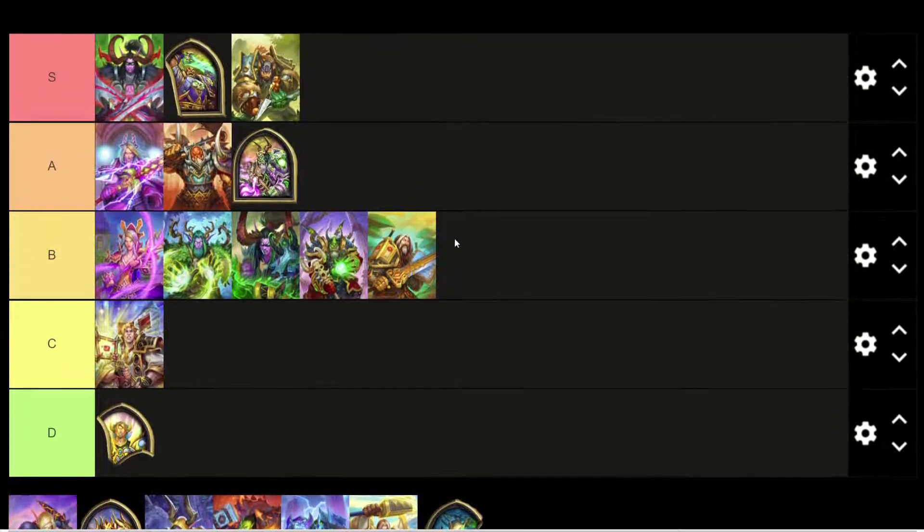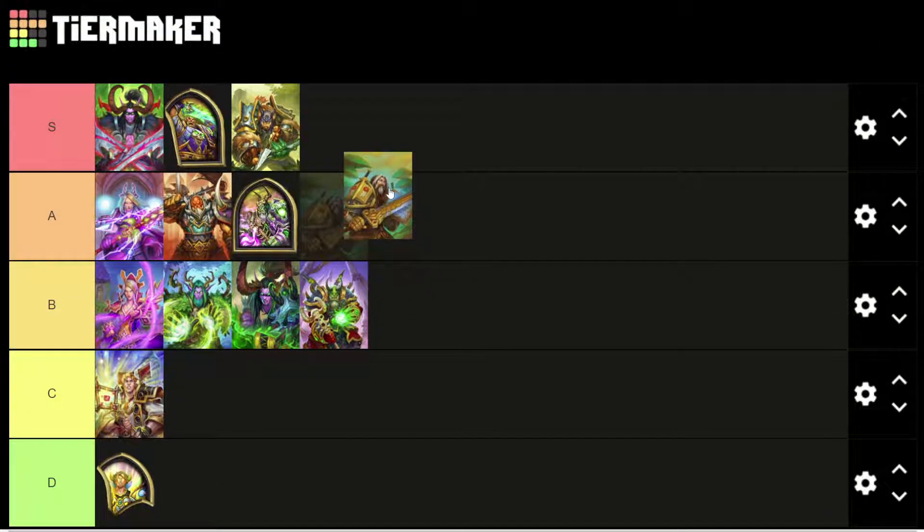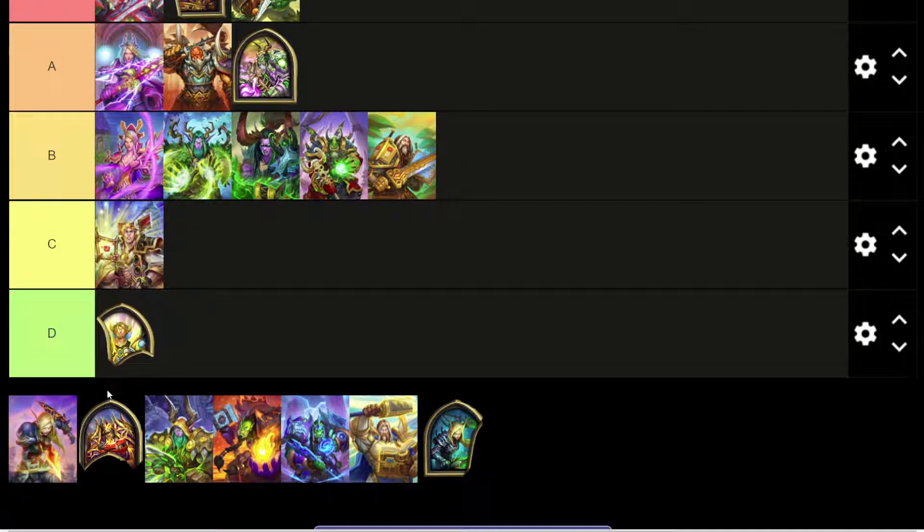We have the Paladin skin — Uther, yeah. Uther wearing the Judgment set for Paladins. Absolutely awesome set of armor. I'm not a huge fan of his stance though. The Judgment set is actually one of my favorite sets in all of World of Warcraft. I'm just not a big fan of the stance he's in — if he had been in a cooler, more imposing stance, I think he'd be S tier. But A tier it'd be.